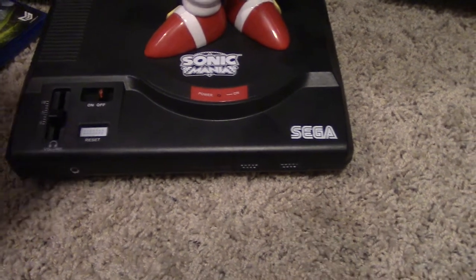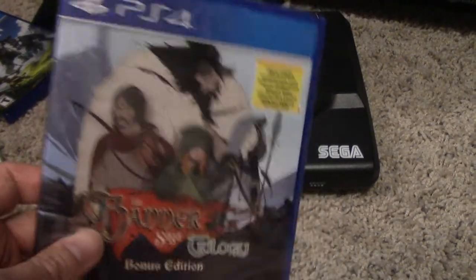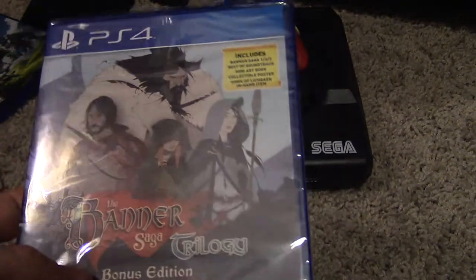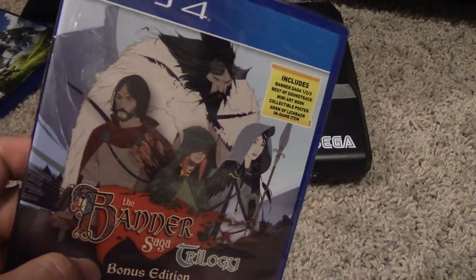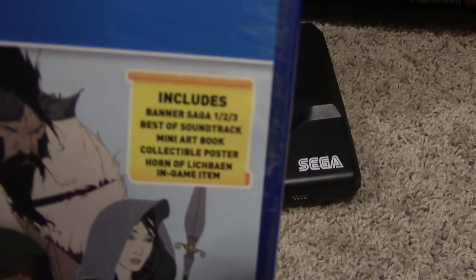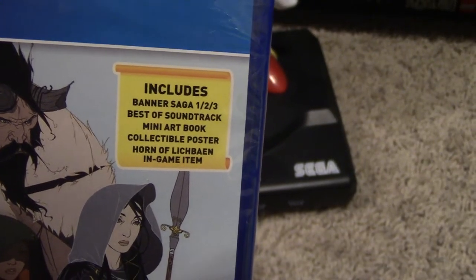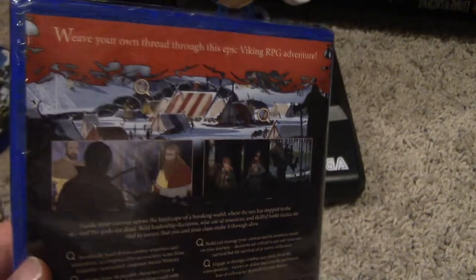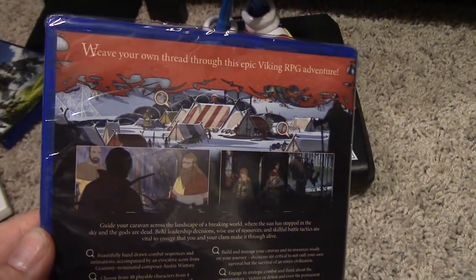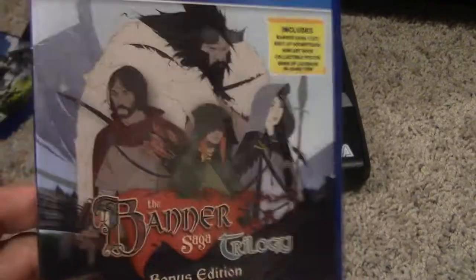Lastly, I picked up the Banner Saga Trilogy Bonus Edition. I went with the PS4 version over the Switch one because the Switch version I think only includes maybe one or two of the games on the cart and you have to download the other one — this one has all the games on the disc. It also includes some freebies: a soundtrack, art book, poster, and some DLC. I've always wanted to play the Banner Saga Trilogy — it is a strategy RPG, so grid-based. I love the art. It's a Viking Norse setting. I think this is going to be a hell of a lot of fun, and playing all three chapters will probably take a good long while.